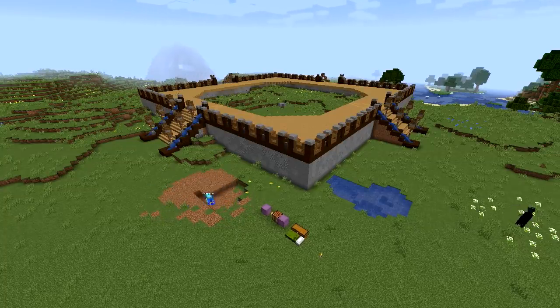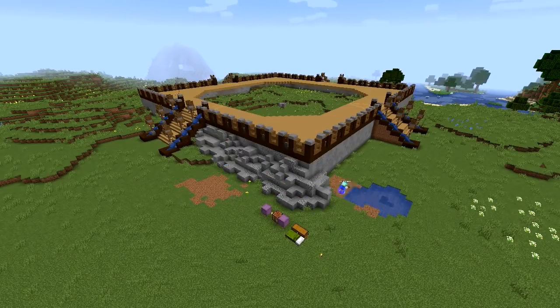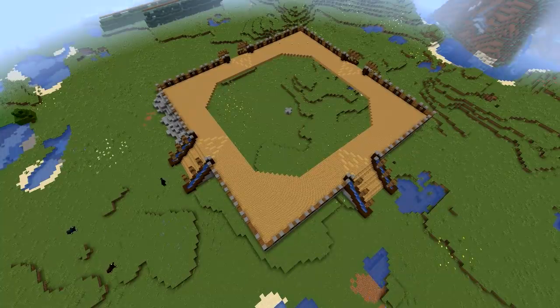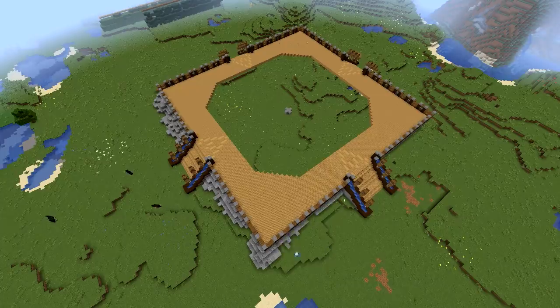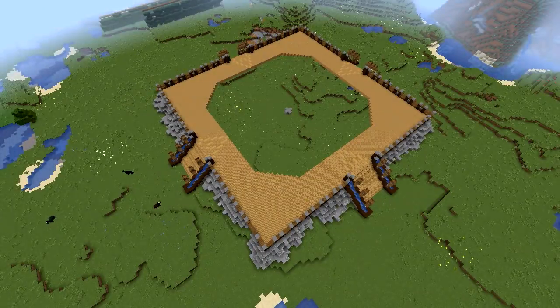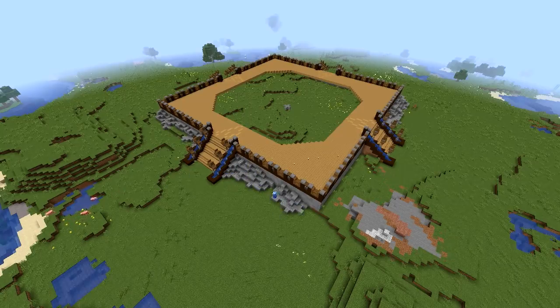I also grabbed a load of dirt and filled in the little pools of water around the main temple. I think I might add in some water afterwards but I'm gonna make it myself, make it look all nice and fancy. I was just kind of spamming this stone down really — not doing it with any pattern in mind. Keeping some bits thicker and some bits thinner, basically just trying to randomize it. It was kind of tricky because there are different levels on each side. I think I'm gonna just sort of leave it that way, though I might flatten it out a bit. We'll see as we progress.